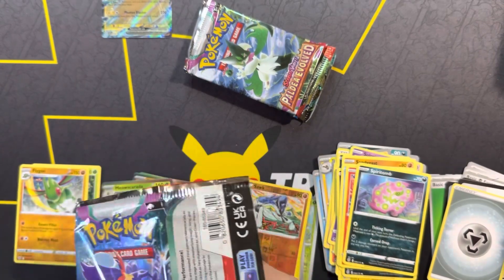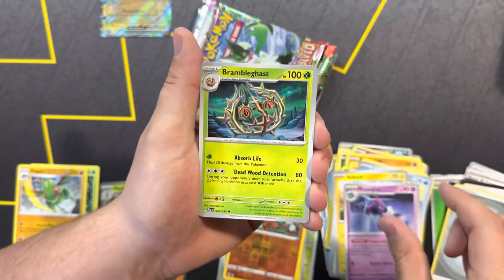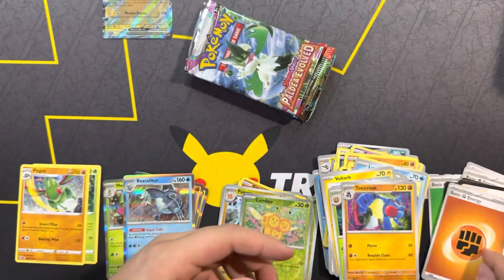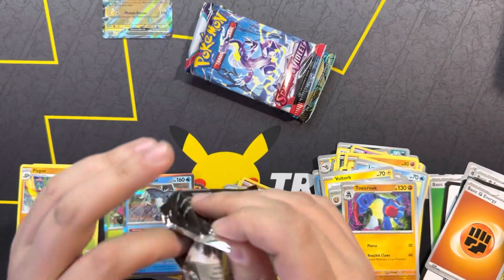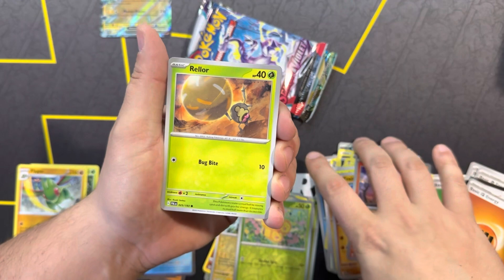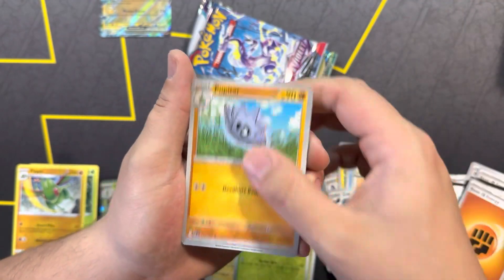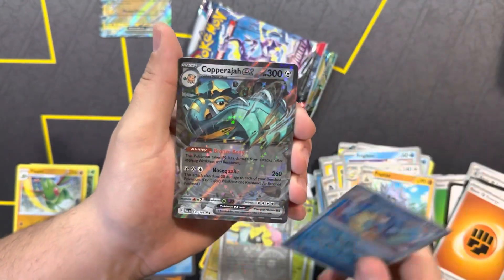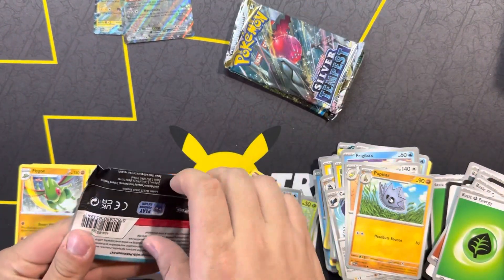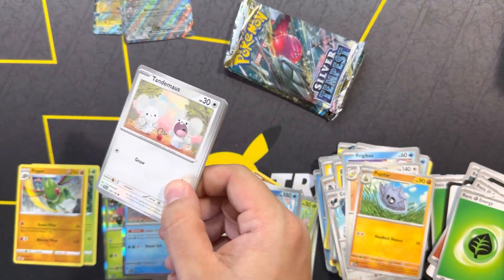We got Love Disc, Snover, Fletchling, Voltorb, Mismagius, Bramblegast, Toxicroak, Pomo, Combi Reverse, and Brexcaliber Holo. Into our last pack of Paldea — the brand new set just came out last week and there are still a whole bunch of cards we're looking for. We got Charcadet, Brilor, Tadbulb, Frigabax, Corviknight, Dodunsparce, Pupitar, Reverse Iona, Reverse Gyarados, and Caparagia EX. Looks like Coridon has already won — it's got one pull. Not the greatest pull, but still a pull nonetheless.